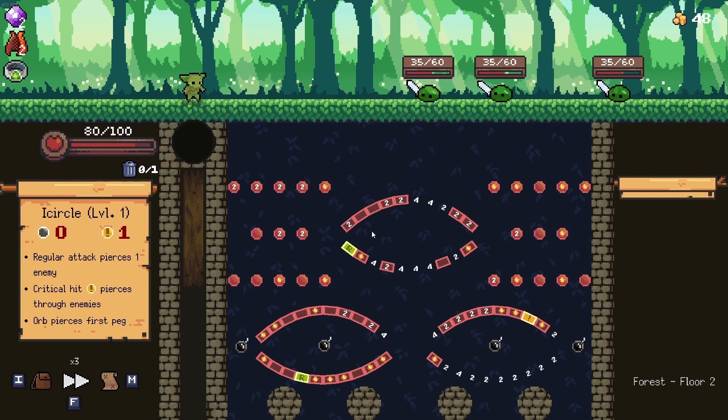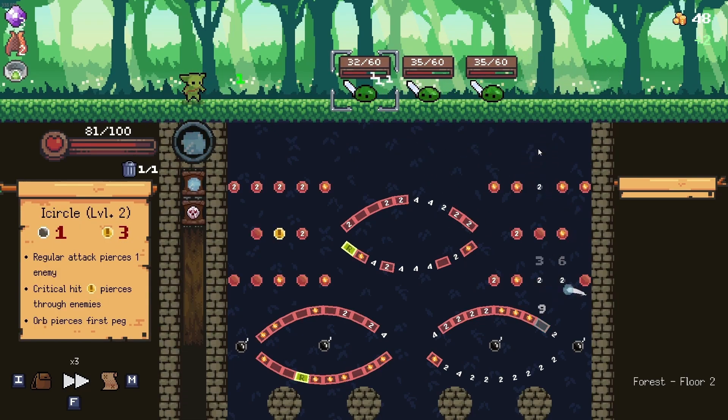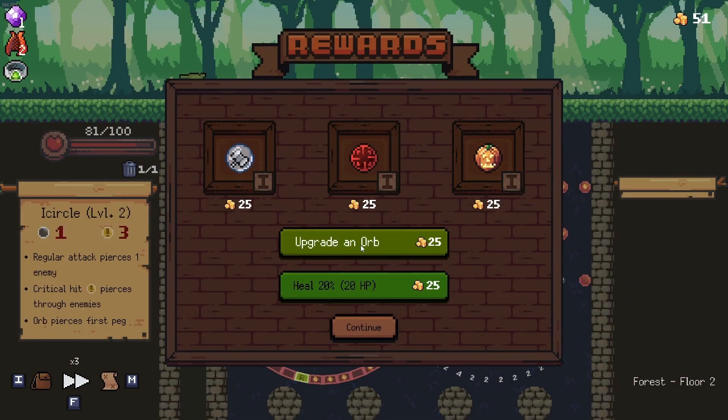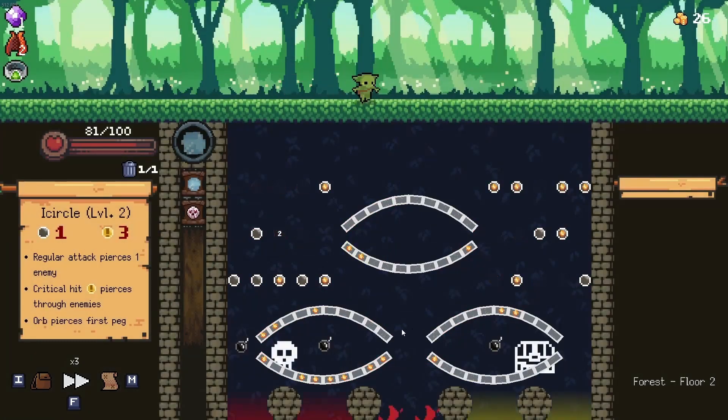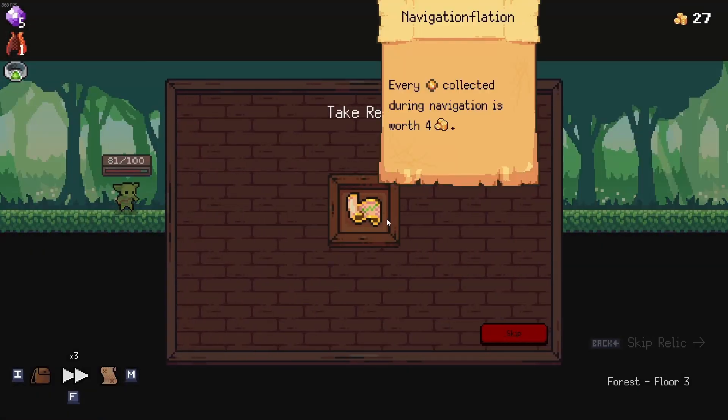That was beautiful. Let's go for this little number down there — not exactly what I had in mind but it works. Let's go upgrade this guy and keep rocking and rolling. Let's get this item here — navigation inflation, perfect.